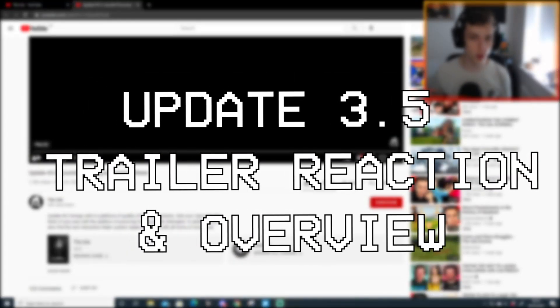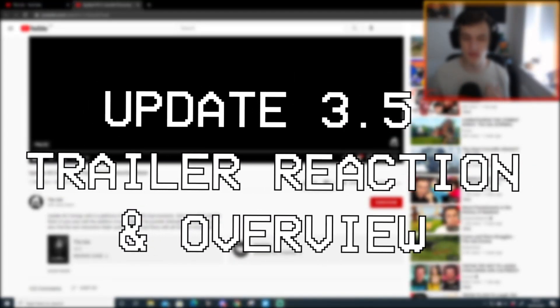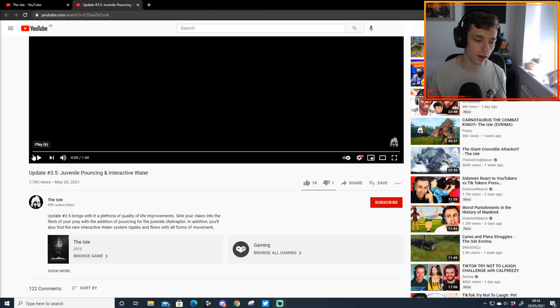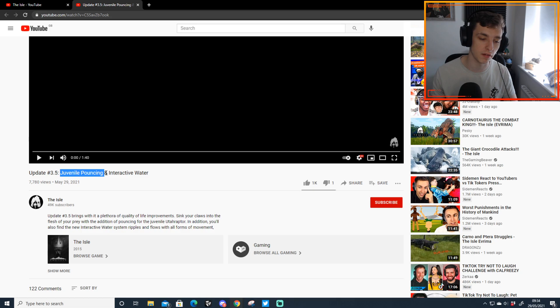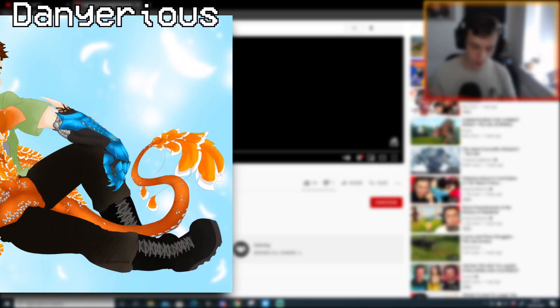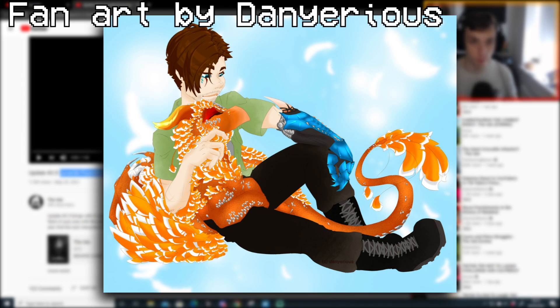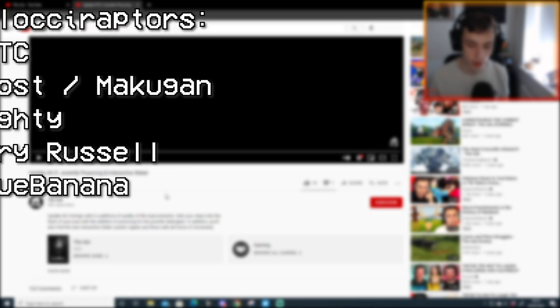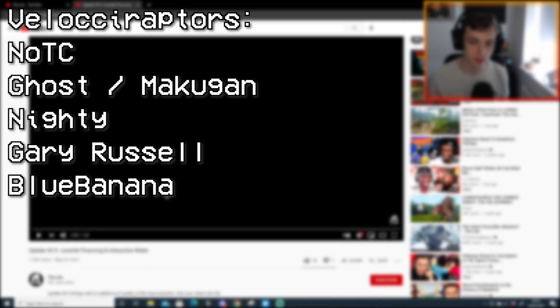Hello everybody and welcome to a quick information and reaction video. Today I'm going to be reacting to this brand new Isle of Rima update 3.5 video talking about juvenile pouncing and interactive water. This is a very big update — it was meant to be a bug fix update to address the final bugs for update 3, but they also added some new things and made a nice new trailer for it.